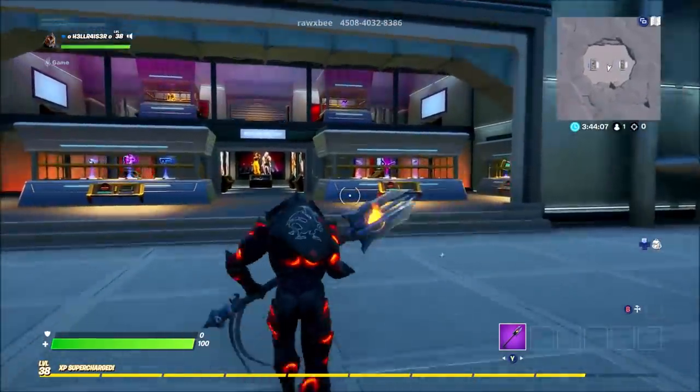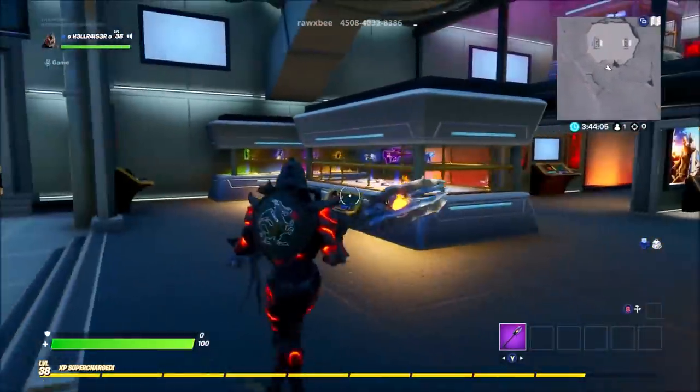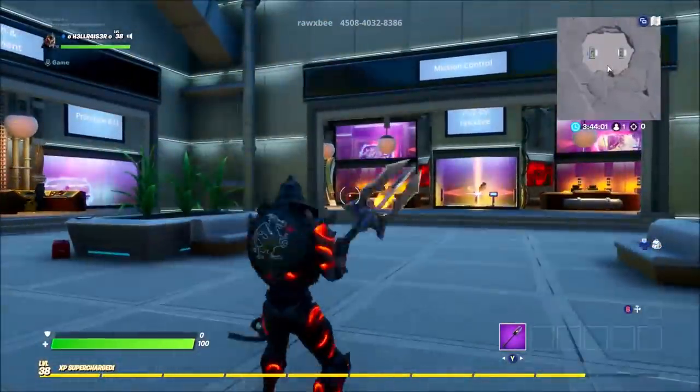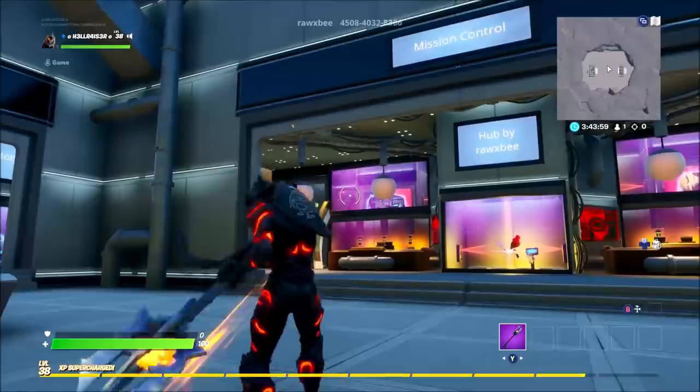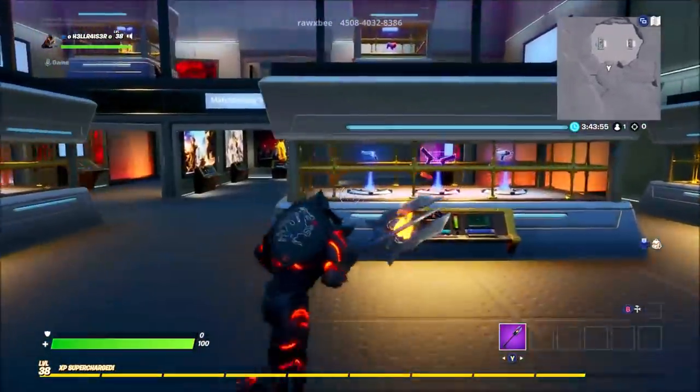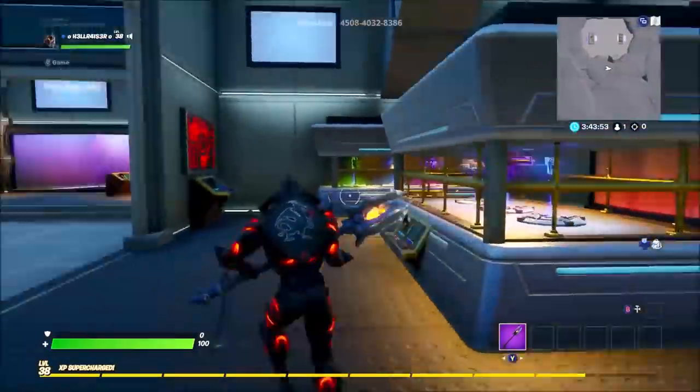What's up guys, AuraZaGamer here and welcome back to another Fortnite creative hub tutorial. In today's video I'm going to be showing you guys how to unlock the vault just near the featured rifts up there. I do know the password already but I'm going to show you guys around the hub first because it looks absolutely amazing.